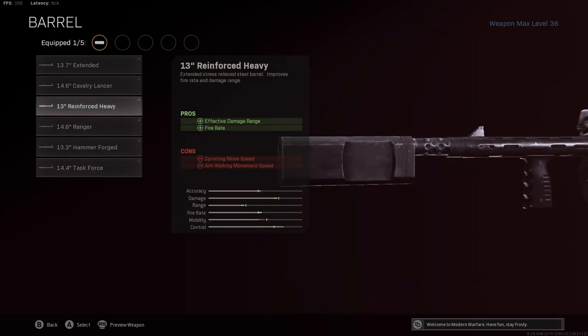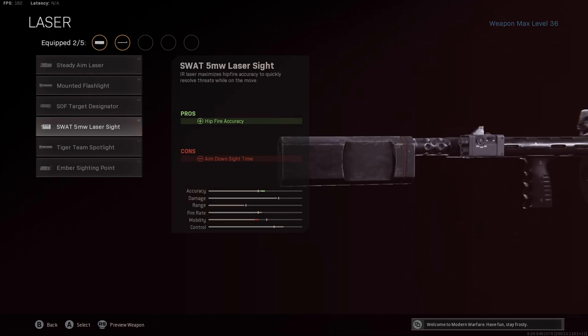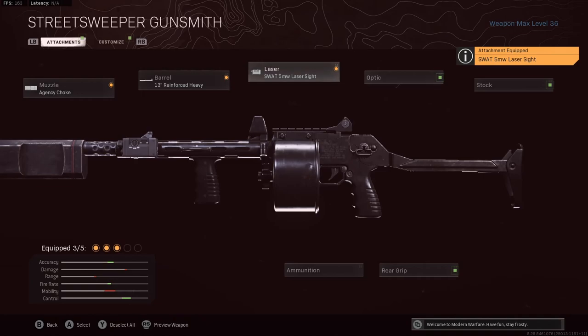The laser we're using is the SWAT 5MW Laser Sight. This is essentially the same thing as a steady aim laser, giving you hip fire accuracy. With the SWAT 5MW you're getting a little bit more, and the only con is aim down sight speed — which is obviously not a big deal with this shotgun since most of your gunfights are going to be spray and pray. So the SWAT 5MW laser is the best laser to rock with here.